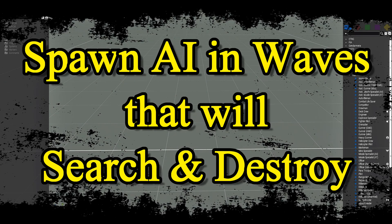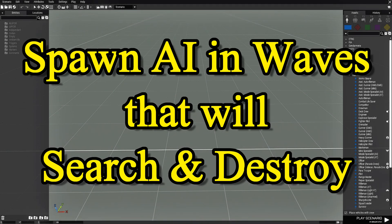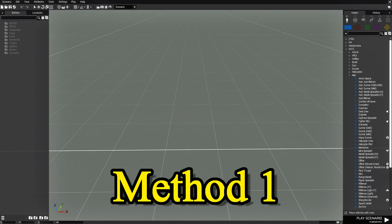In this tutorial we're going to spawn AI in waves that will search and destroy. The first thing we have to do is spawn a group of AI. We're going to create a little mission and set this up.